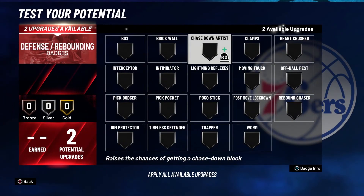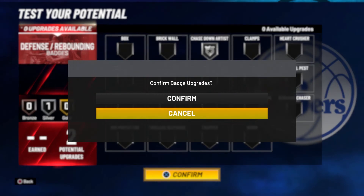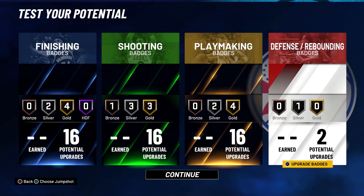Lastly, for your defense and rebounding badge, you're going to put Chase Down Artist on Silver. And that's the best Nate Robinson build.